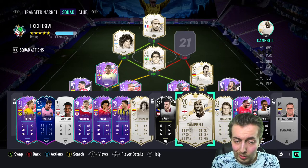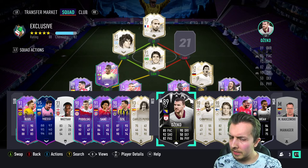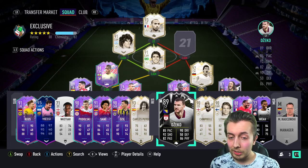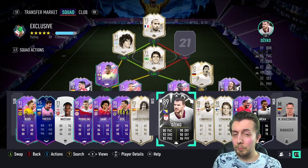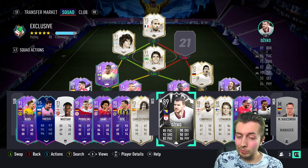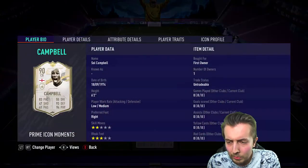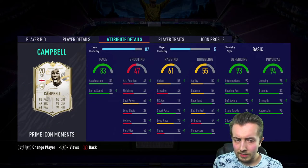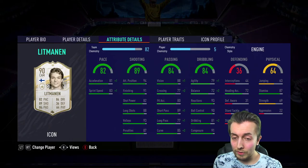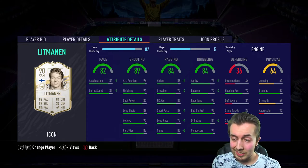As you would have seen, we completed Prime Icon Moments Sol Campbell. We also completed Edin Dzeko, and hopefully today — it might be the 15th or the 40th — Roma plays against Ajax. We're hoping Roma goes through because then Dzeko will be 91-rated, which is really good — both as a player and as 91-rated fodder. We also picked up Jari Litmanen who I'm going to try and prove is a beast.